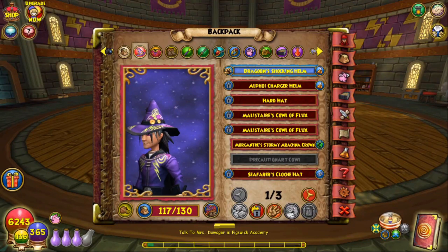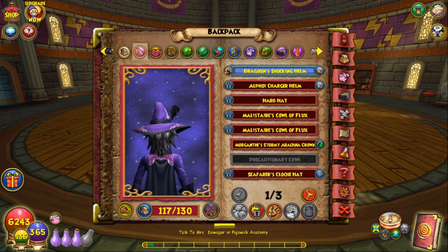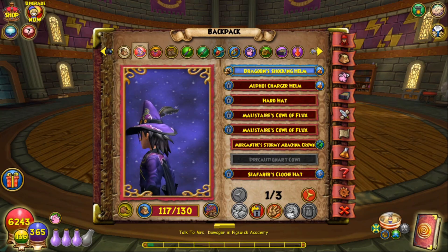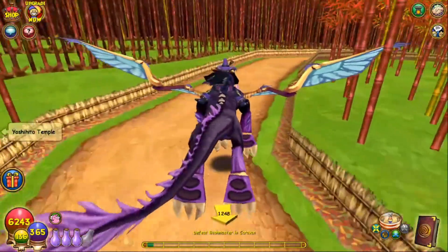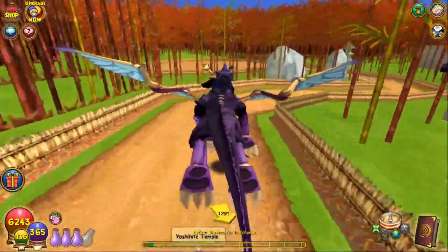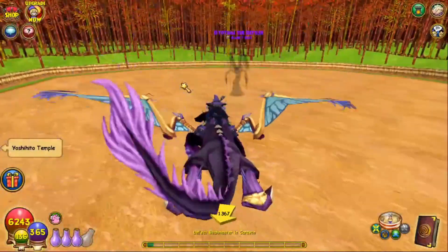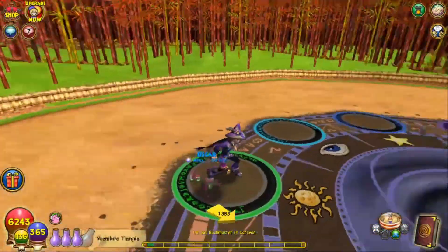We'll start with the most popular one, the Storm Elegant Hat. This has three main drop points. The first one I'd recommend farming is from Otayami the Defiler, who is in the Village of Sorrow in Mushu. You can see on screen how you access him — he's available through playing the main story. The hat you're looking for is Otayami's Cowl of Vacancy.